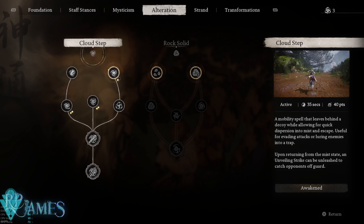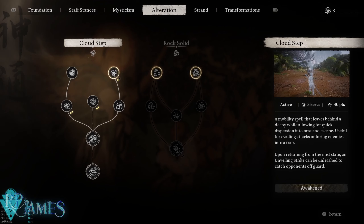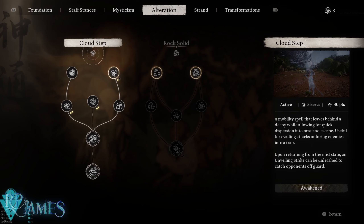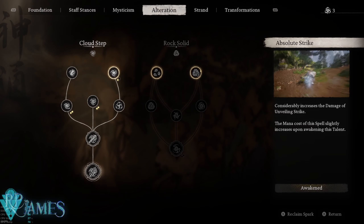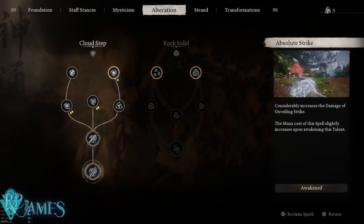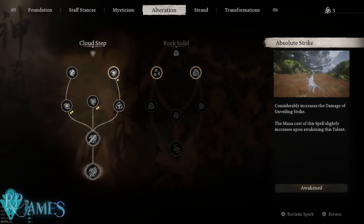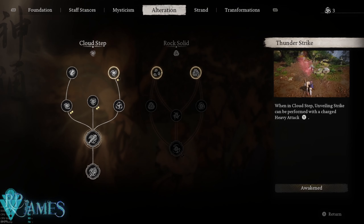For Alteration, we're going to use Cloud Step, and you want to max it out as much as possible. It increases your critical hit chance and the damage you deal. The final talent from this tree increases the unveiling strike damage quite a lot, and the unveiling strike can also be turned into a heavy attack, which is why this is so important.